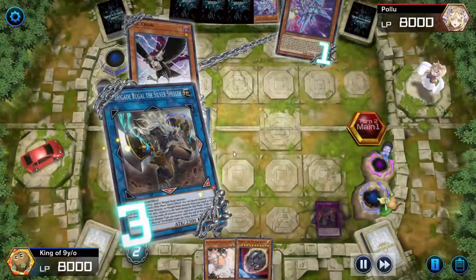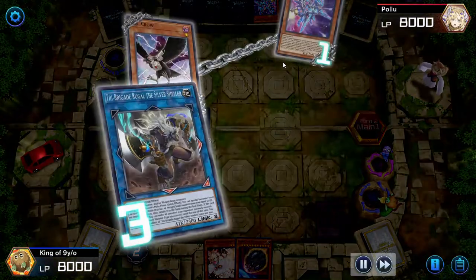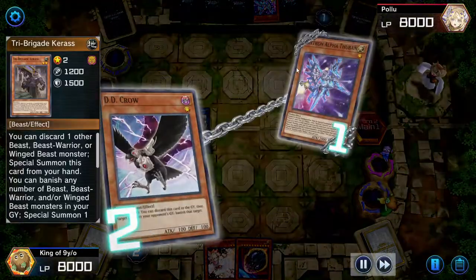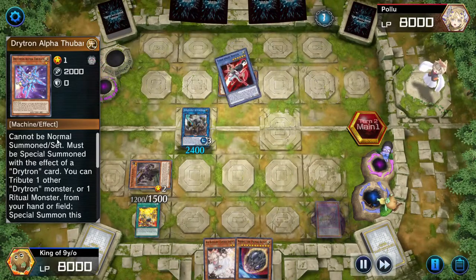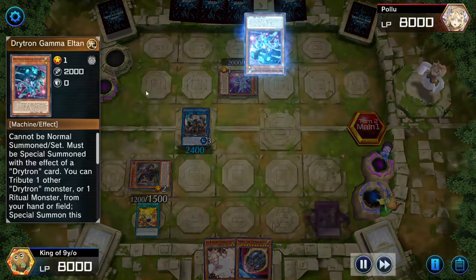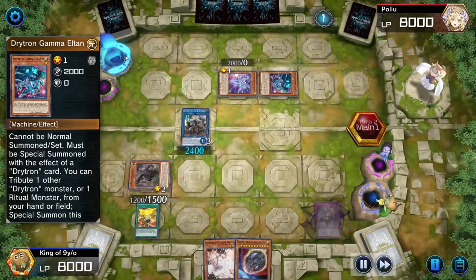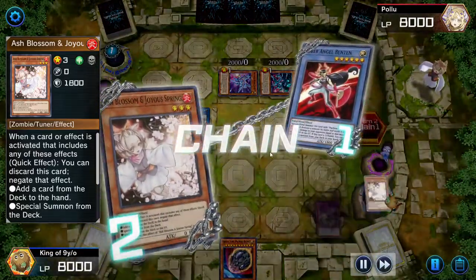I chain Rugal to summon Karas from the graveyard. Then let me check Benten — I don't really know this card and I don't want to read it because it's too long. Gamma is sending another Benten, so this time I Ash it to prevent something bad from happening.